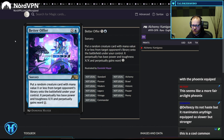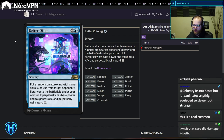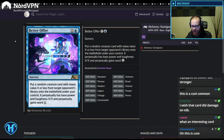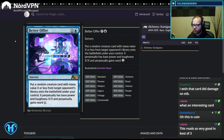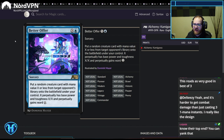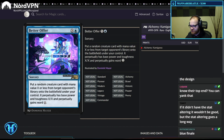Better Offer: put a random creature with mana value X or less from target opponent's library onto the battlefield under your control. It perpetually has power and toughness equal to X/X and perpetually gains ward one. This card is a good example of good RNG design. While there's variance from the random creature, you have some control by choosing how much X you pay, and the guaranteed stat line and ward increases the floor considerably. I wouldn't be surprised if this is playable — the ceiling is very high and the floor is reasonable.